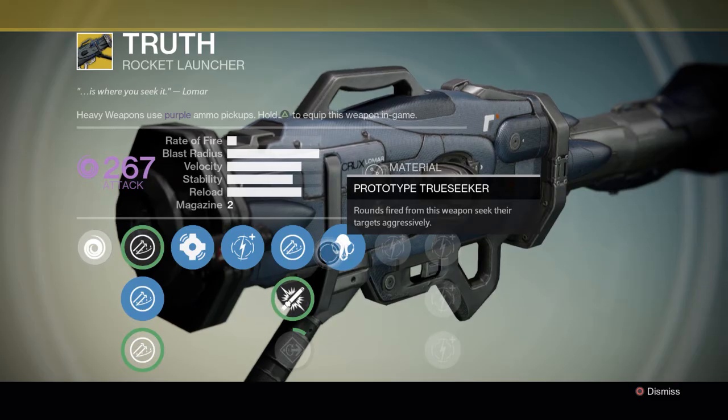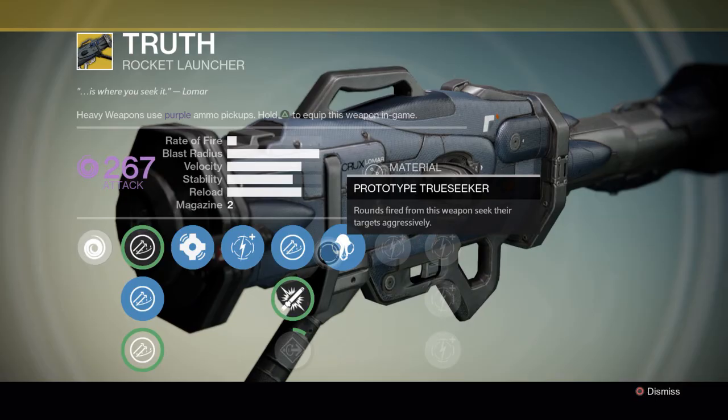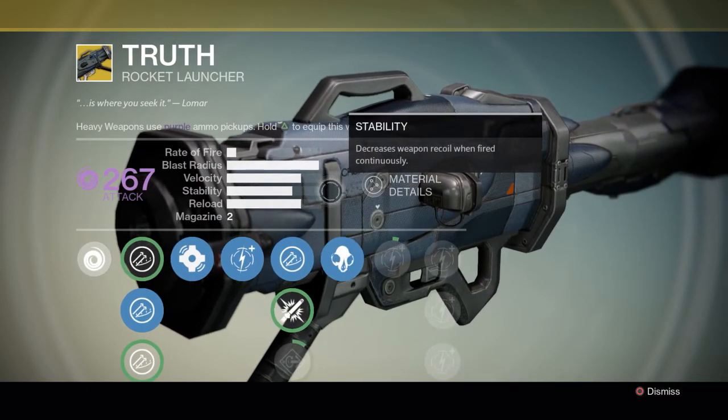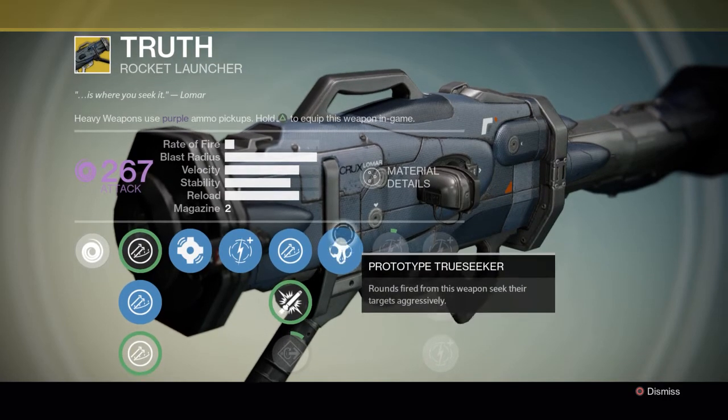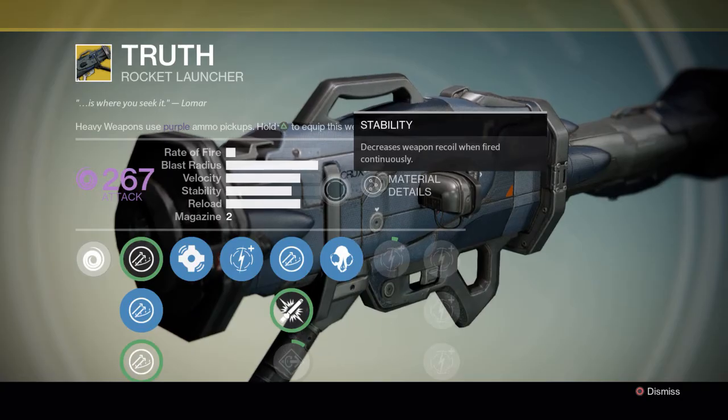Here's the beautiful perk: Prototype True Seeker — rounds fired from this weapon seek their targets aggressively. This means you can snipe people with this rocket. I've done it before and it is amazing. I'm going to show you guys a few clips. There are five damage upgrades as well — let's go into some PvP.